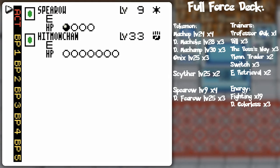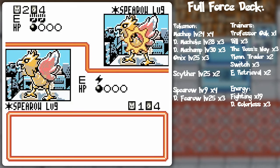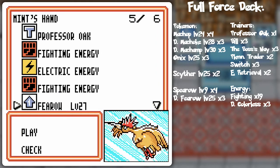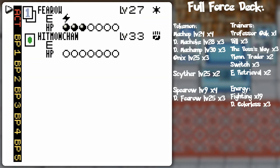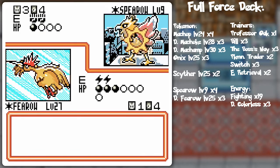I wonder if I should power up Hitmonchan to finish off with a quick sweep, but with Spearow out there it's gonna be a little bit dicier. I'm thinking I should do the agility just for the sake of stalling and damage prevention in general. Spearow is still two attacks away from knockout, but I'll go for the agility - just because of the possible damage prevention.